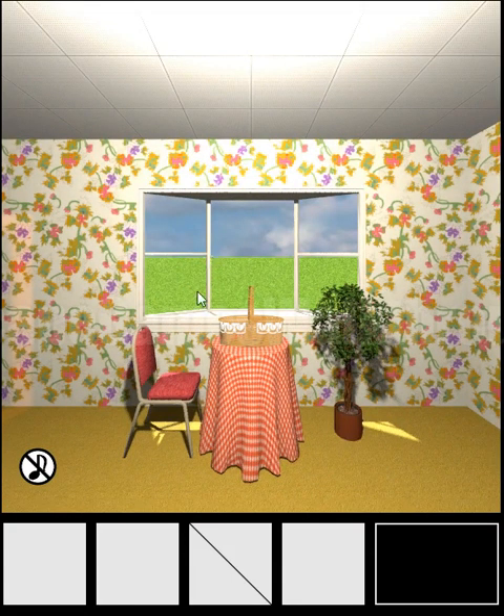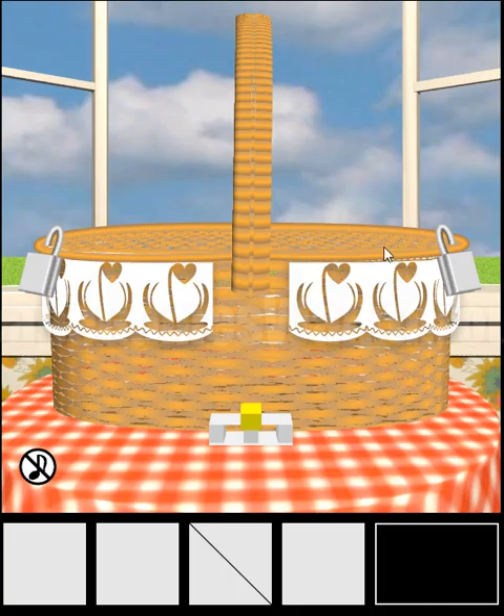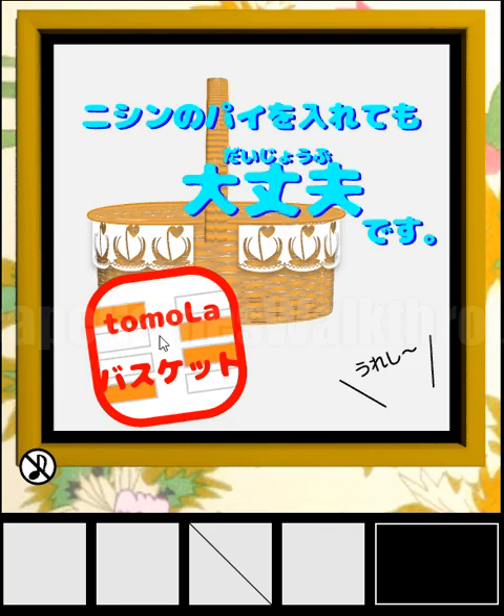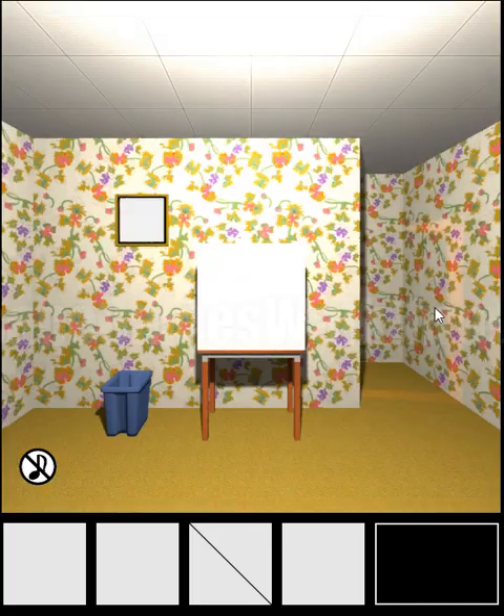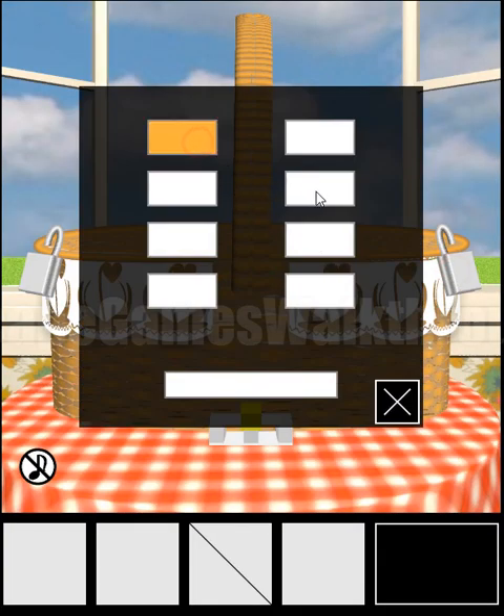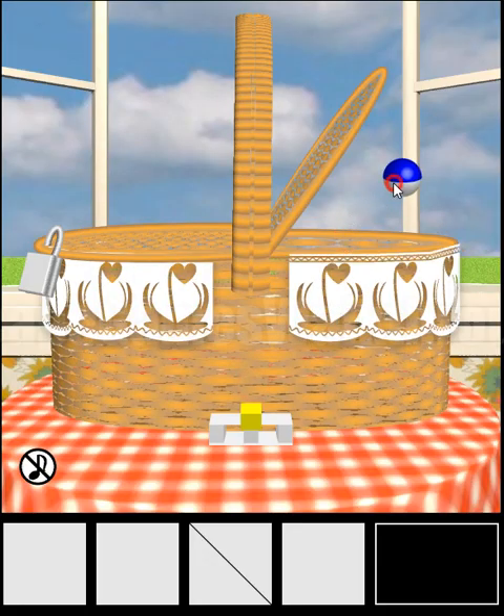We are playing Escape Challenge 184 by Tom Lassido. Let's begin — we can see a basket locked with two locks. To find the hint, let's look at this poster. We can see orange tiles: left, right, right, and left. You need to make the same pattern for this lock.